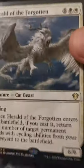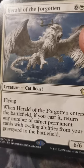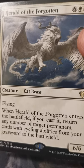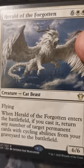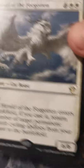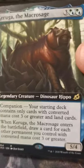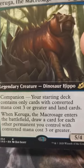Commander card — we've got Herald of the Forgotten. Wow, that's pretty cool. Extended art Keruga — yeah, hopefully going to be somebody's companion. Got a foil Godzilla Shovel Bane of Monsters.